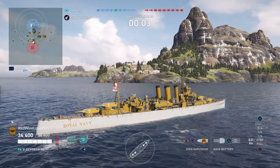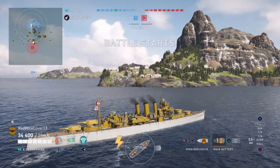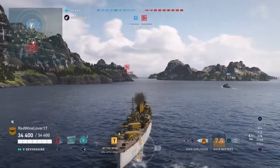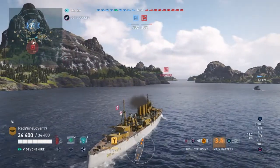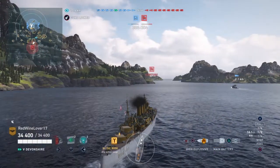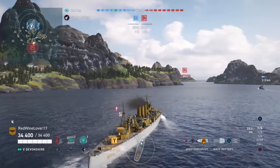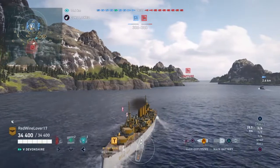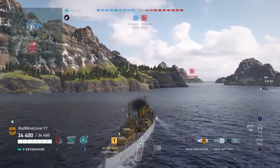Let's fast forward to the beginning of the Second World War. In September 1939, HMS Devonshire was initially stationed in the Mediterranean but transferred to the home fleet a few months later. On November 23rd 1939, the German battleships Scharnhorst and Gneisenau sank the armed merchant cruiser Rawalpindi near the Faroe Islands. Devonshire, as well as the battleships Nelson and Rodney, sailed from the Clyde to find the German ships but failed.